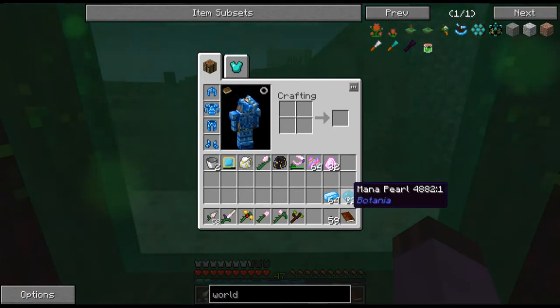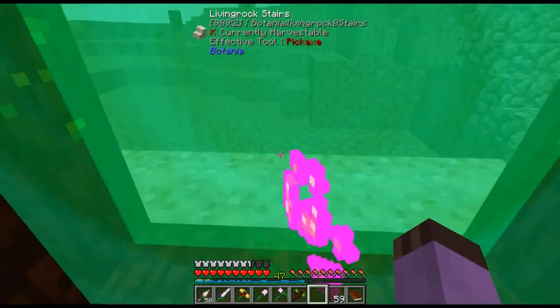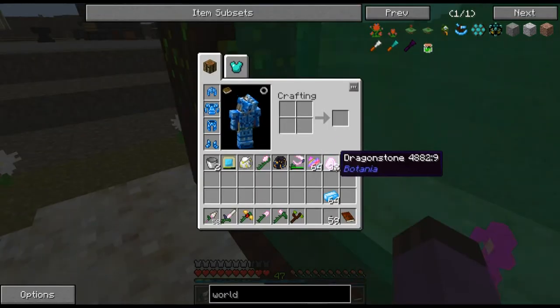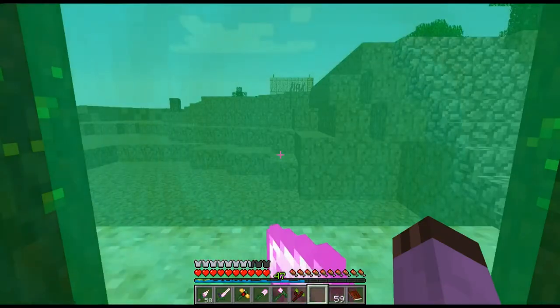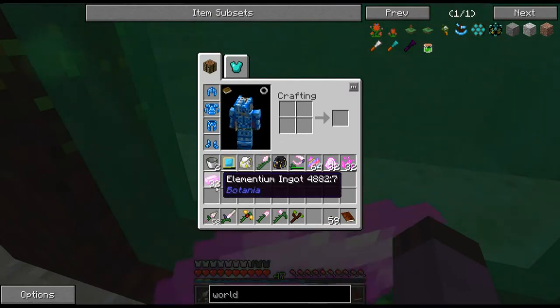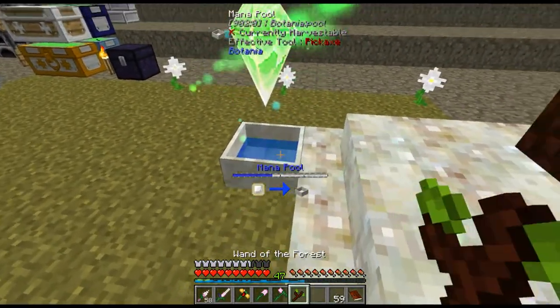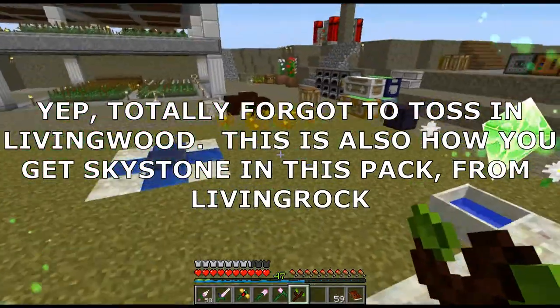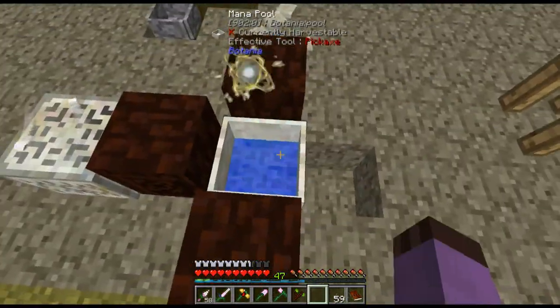There are tons of new things we can do — we can make augmentations to control our sparks and use them to transfer mana between pools. More importantly, if we chuck certain items through the portal we get something in exchange from the elves. I got myself a bunch of diamonds to make dragonstone, which is what we actually needed this whole time, a bunch of mana pearls, and some mana steel — though I believe they only exchange at two to one.